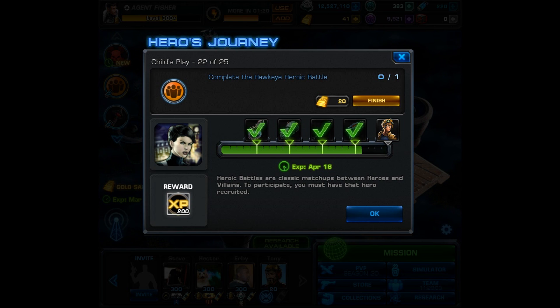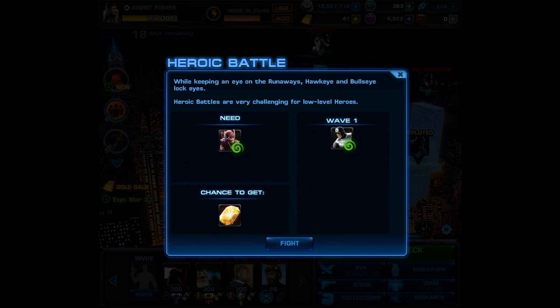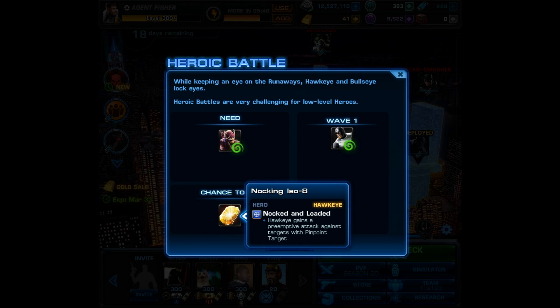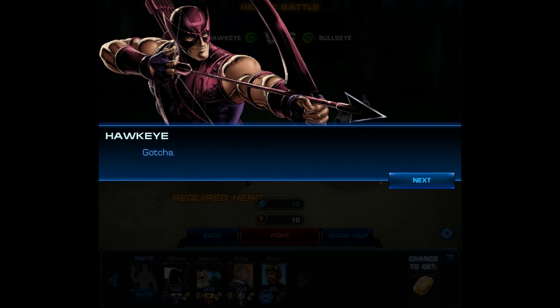That means you either have to complete this or skip it in order to get Chase Stein. But besides unlocking the newest Runaway, there is another very good reason to run this heroic. Hawkeye has a very good E-ISO that you can win after you defeat Bullseye — it's called the Knocking ISO-8, and it grants him Knocked and Loaded. Hawkeye gains a preemptive attack against targets with Pinpoint Target. Right away you can see how amazing this sounds, and it may be even better than you think. Make sure you check out the next All Hail the King video, in which I'm going to be using Hawkeye and this new ISO.